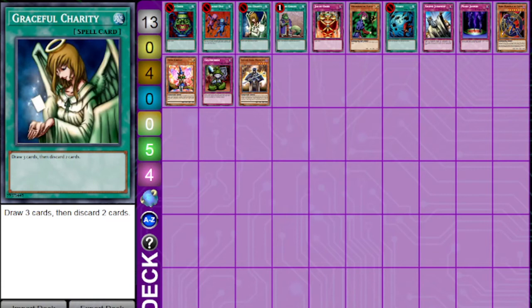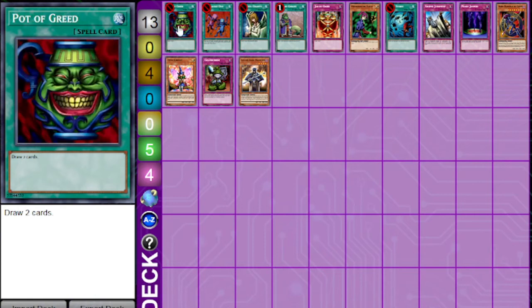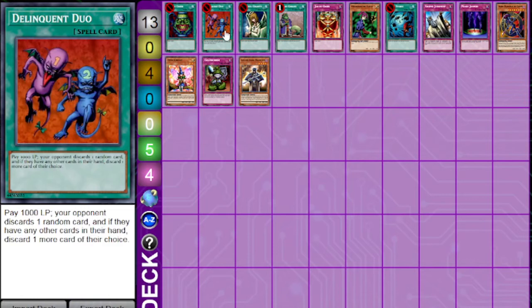Graceful Charity lets you draw three, but you have to discard two, which is a net zero amount of cards, whereas Pot of Greed is a plus one amount of cards. And Delinquent Duo discards two cards from your opponent's hand, which is a net plus one card, essentially, because you are getting plus one advantage.